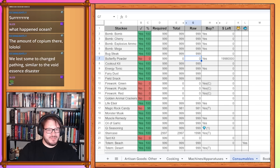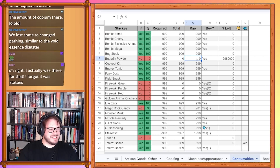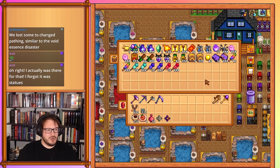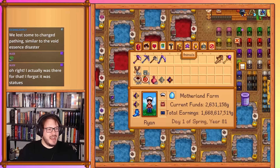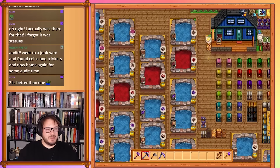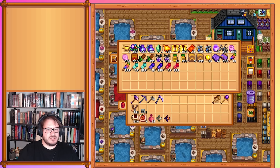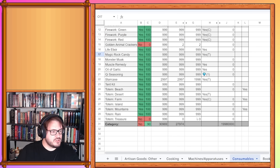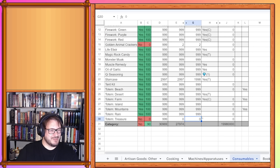On to consumables. Butterfly powder — I didn't even buy one, so we can purchase that later. Fireworks are a success story — we just now finished them. Golden animal crackers — notably we have two, but we also used them on all our fish ponds and all our animals, which are close to 60 each, so we've gotten over a hundred probably, but currently we only have two. Magic rock candy is at 999. Tent kits should be finished — yes, 999 tent kits. Treasure totems — we're definitely not done, but we have five of them.